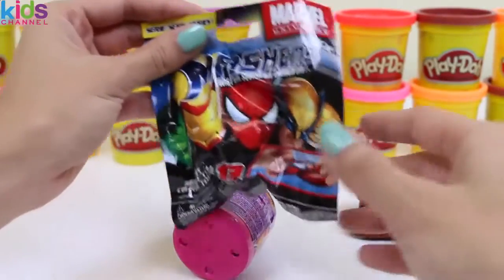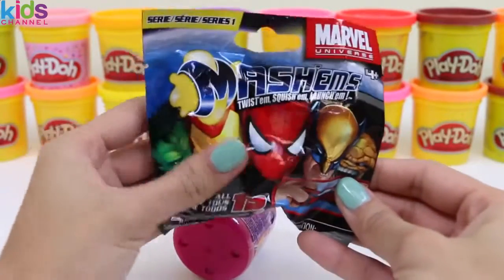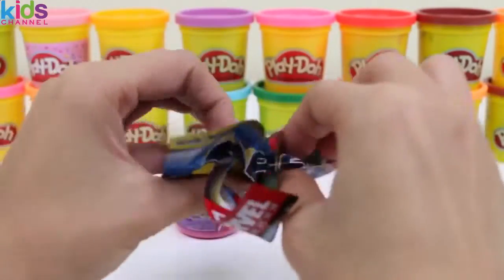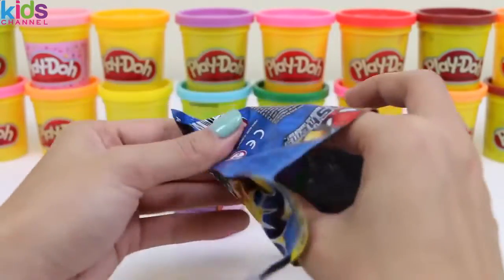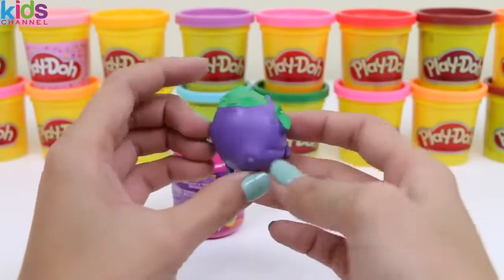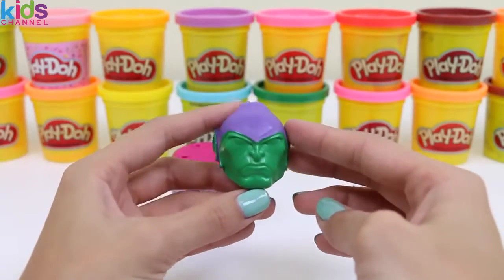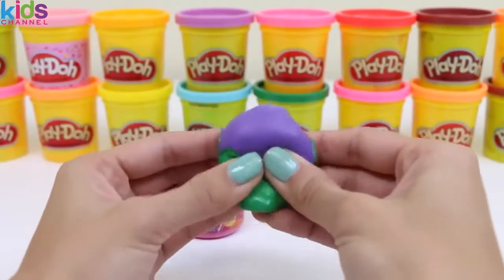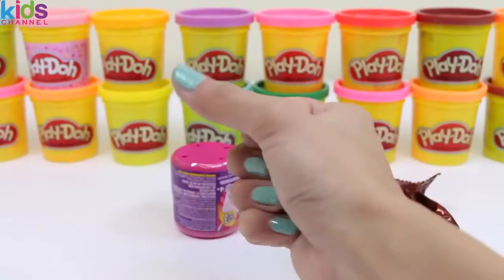Oh, a Marvel's Mashem! Squish squish — I can't wait to see what's inside. I personally hope it's Iron Man. Hmm, it's purple and green, I wonder what it is. Oh, I had it upside down — it's the Green Goblin! He's a bad guy, let's get him. Take that and that — I'm gonna crush him!